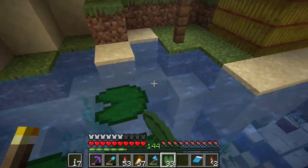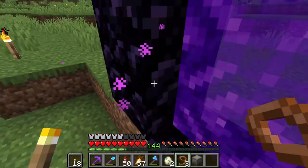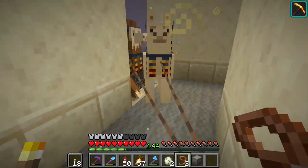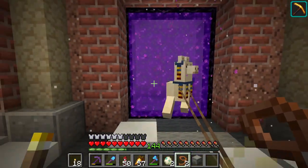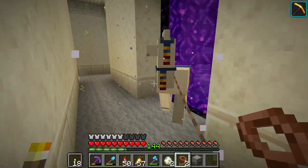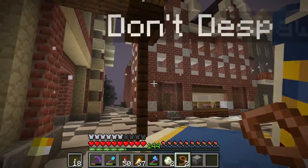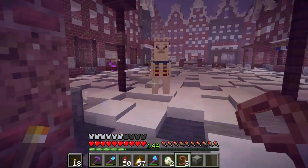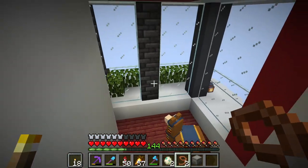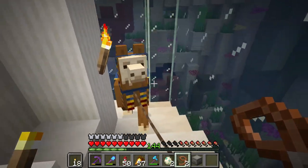I also started decorating the area with some lily pads and I tried to get some llamas into the building. These are trader llamas — you can actually tame them like every other llama and then they no longer despawn. One of them I got through the portal; the other one apparently did not want to, so I sadly had to leave it behind in the Nether. The other llama got a free tour through my base all the way from the storage area through the museum and the aquarium to the newly built area.